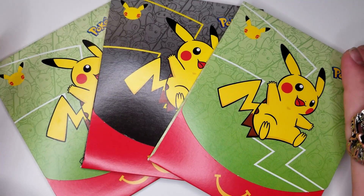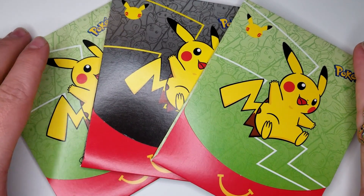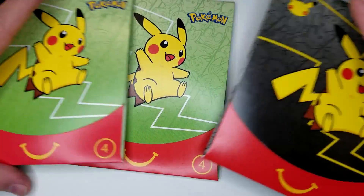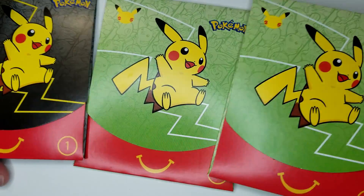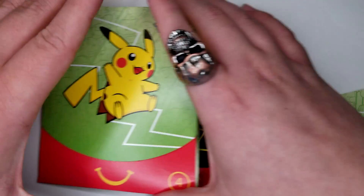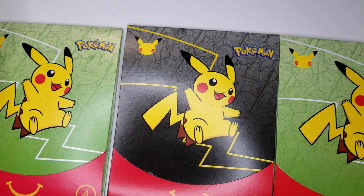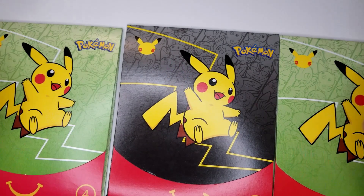What's up, PokePals? Welcome to Redefining Retro Region, and today we are opening up three of the McDonald's 25th Anniversary Pokemon Packs. Today, it is one name on the board, and that is Bulbasaur. We have already pulled a Pikachu holo, a Squirtle holo, and a Charmander holo.